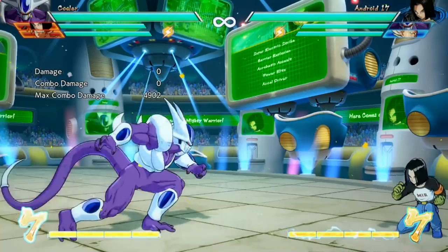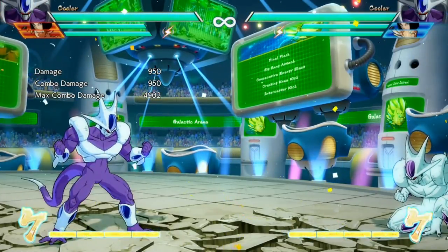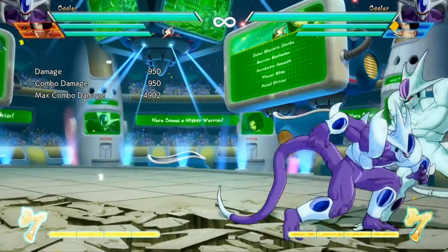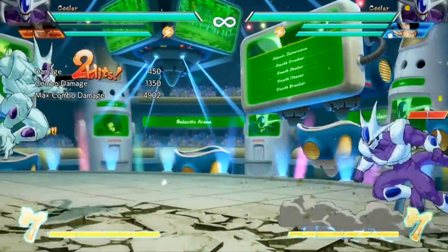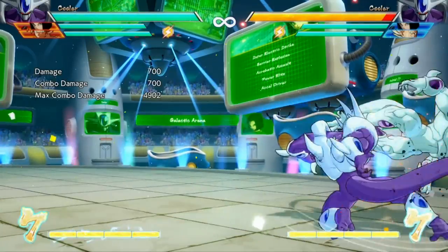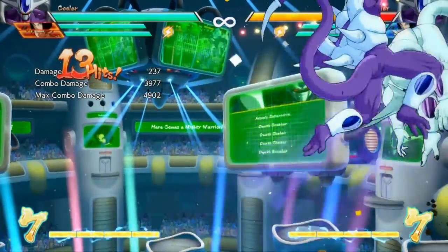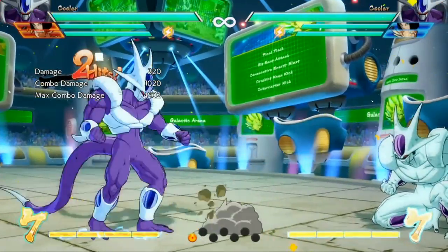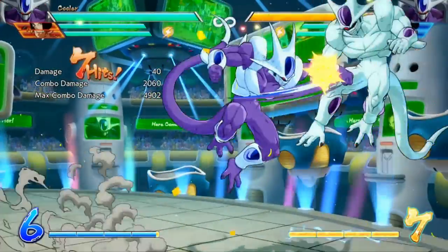His other special move is quarter circle back plus attack - the uppercut. This is frame one invincible if he's the point character, so it'll just go completely through everything. The uppercut has follow-ups too: if you press light, he'll throw the opponent behind him; if you press medium, he'll throw the opponent in front of him. So if you're in the corner, you can use the medium follow-up to get a sliding knockdown and then a nice little tech chase. This is also good for getting people off of you, and then you can vanish afterwards.